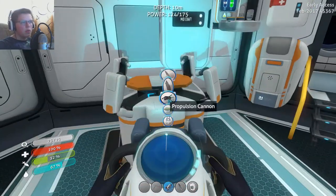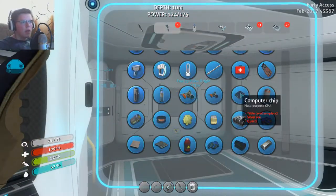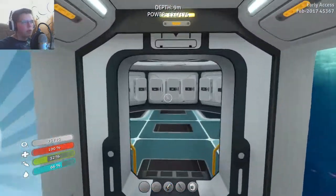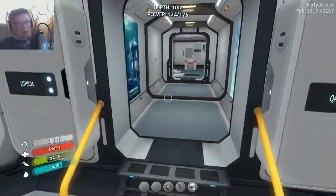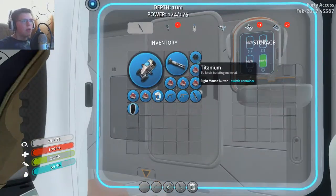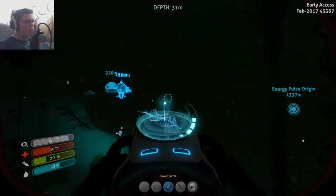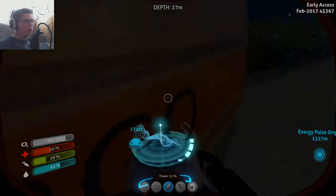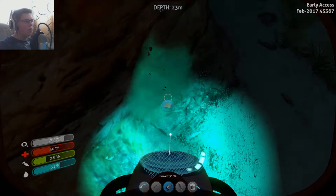Before we do anything else, what we want to make is some swim charge fins. These are really useful - they actually charge your tool. So we need a wiring kit real quick. That's just silver ore. Did we run out? We did run out. Before we go out, I want to make these, so I'm going to go grab two silver and then head back out.